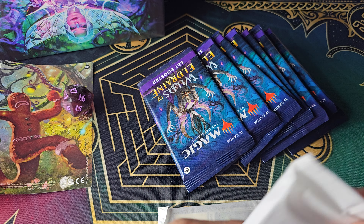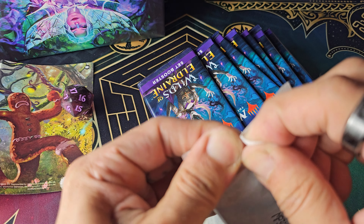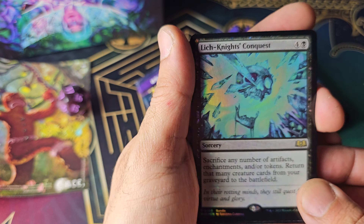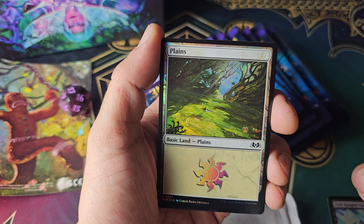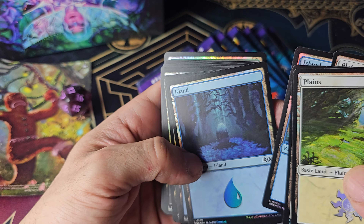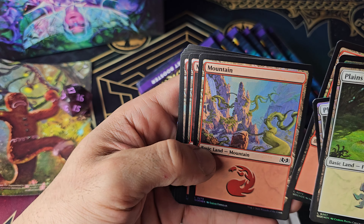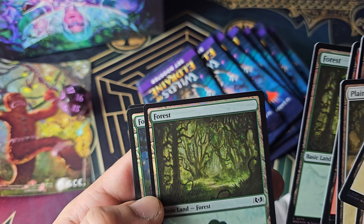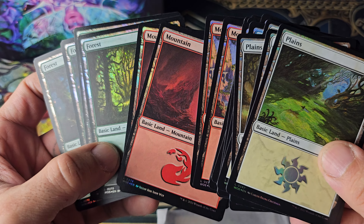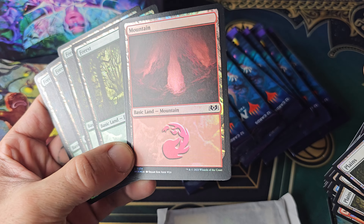Let's open these packs last. These are the lands most likely. Oh damn, they are, but there was another card there. This is really cool. This is totally worth it if you want to bling out your deck. These are all the foil cards. I'm going to be using these right here because I run a green deck. That's freaking cool. You can see the mountains on the bottom portion right here. That's cool.